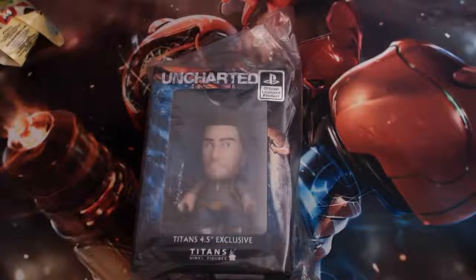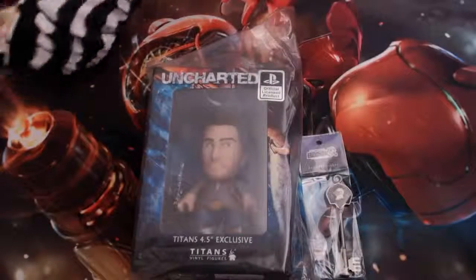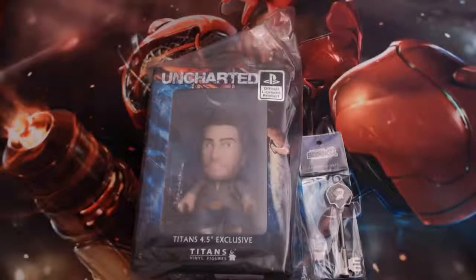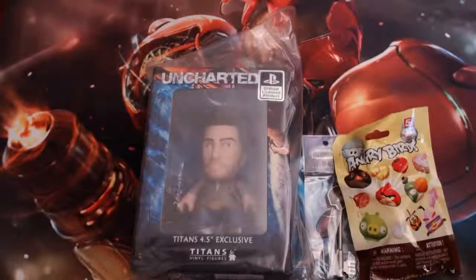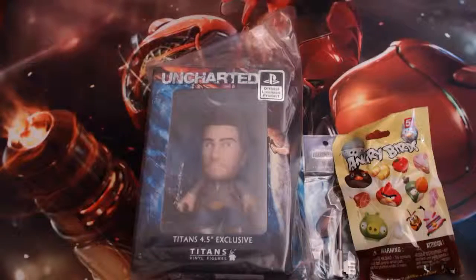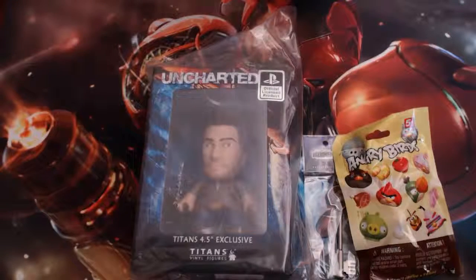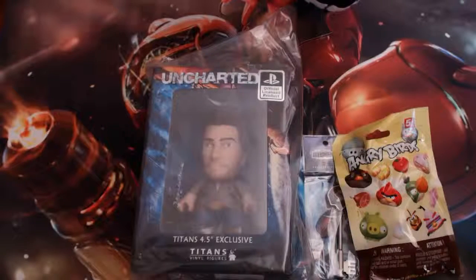We've got a helmet key — check that out, that is awesome! It's one thing I've always wanted: a replica key, like a mansion key set from the original Resident Evil. That's bloody cool. We've also got some Angry Birds squishies or toys, and there's a super Street Fighter notice — this December comes a new challenge. So the next box is going to be Street Fighter, and it also includes items from The Last of Us and Space Invaders.